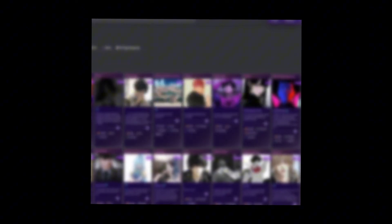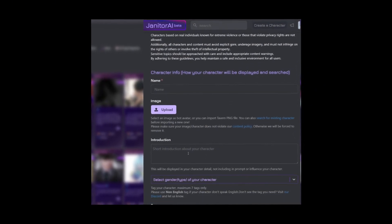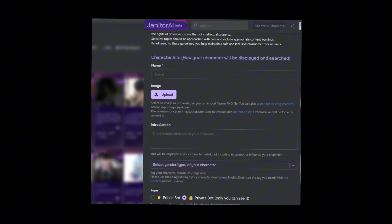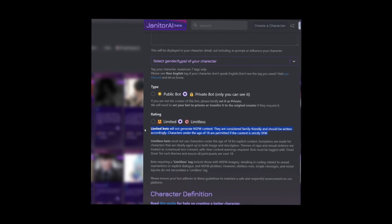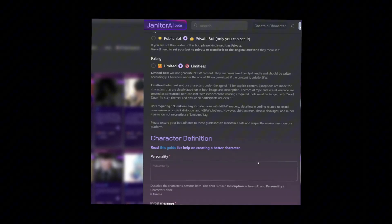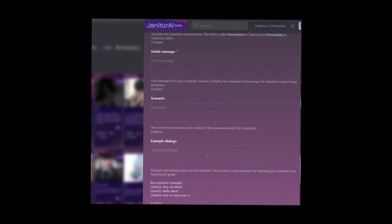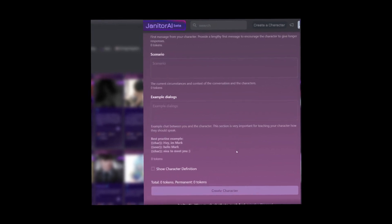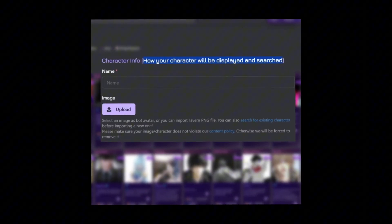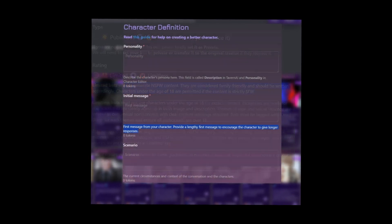Next, let's take a look at Janitor AI's character creation features. Clicking on Create a Character, you can give your own AI chatbot a name, character bio, and upload a profile image. You can also use tags, set your bot's visibility type, and make it filtered or unfiltered — referred to here as limited or limitless. Scrolling down to Character Definition, here you can customize your chatbot's persona or give a roleplay scenario. You can even provide example dialogue, which plays a crucial factor in teaching your AI chatbot how they should speak. Janitor AI's character creation features have everything that you will need.